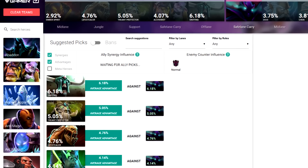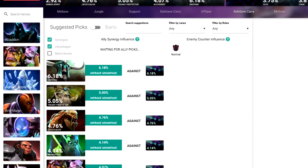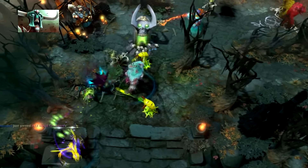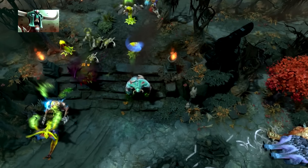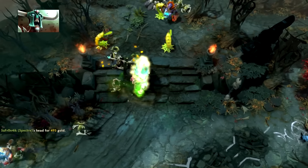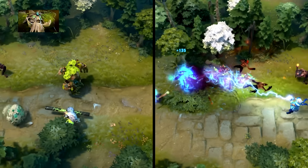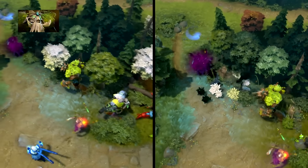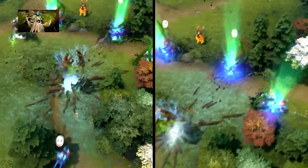Here are some high win advantage heroes against Spectre provided by BTG that you should consider adding to your team lineup. Undying — his strength steal and tombstone are great spells for harassing Spectre early game. Try to push towers when his tombstone is off cooldown. Next we have Treant Protector. Treant is great for keeping team members healthy, blocking a lot of damage, and escaping. His ultimate Overgrowth is one of the few disables you can use to control Spectre's Haunt illusions.